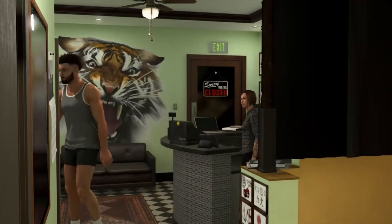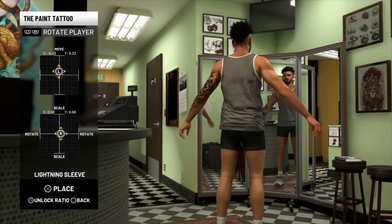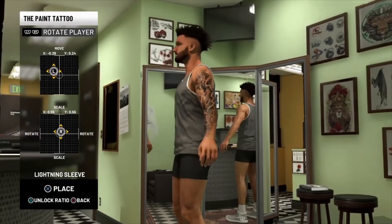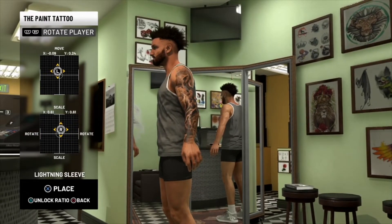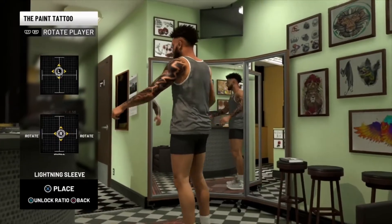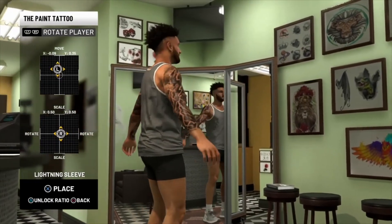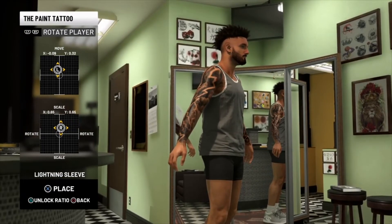You gotta equip everything to your cart — that's how it works this year. In 2K19 you don't have to equip everything to your cart; you have to leave like one or two out. So I'm putting the arm tattoo on my left arm, and then I'm gonna put the right one. But the left one doesn't appear because I didn't add that one. Then I put the right one on.